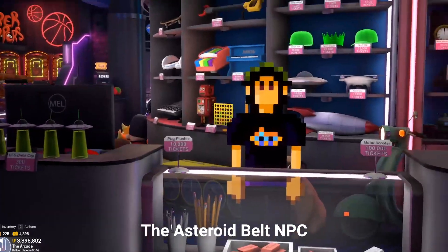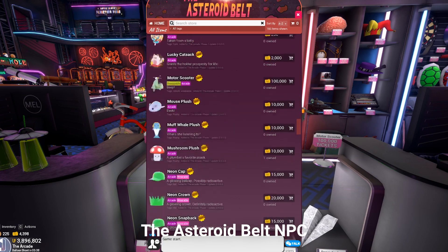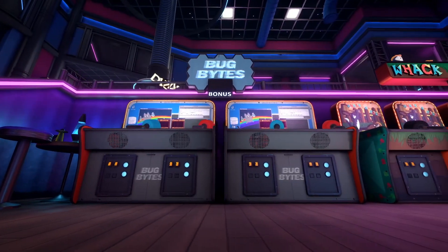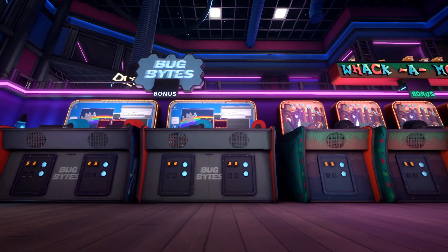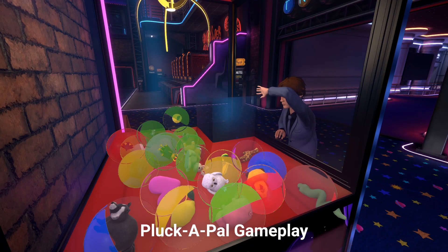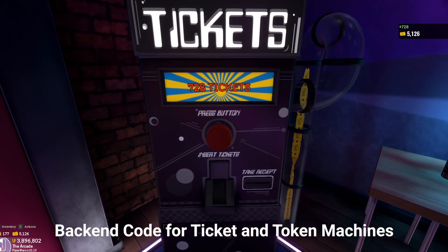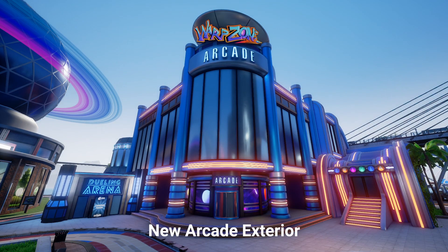We've made a new pixelated NPC for the asteroid belt, which is where you can redeem tickets for arcade prizes — and there are a lot of them. In the final week of the month, we went through every machine and set up ticket earning and finalized the scoring and bonus systems. Pluckapal gameplay was completed — go grab those plushies. We also finished the back-end code for the tickets and token machines. The arcade exterior now looks like this.